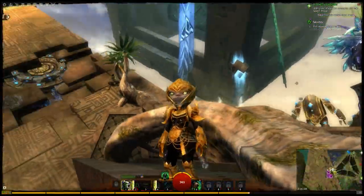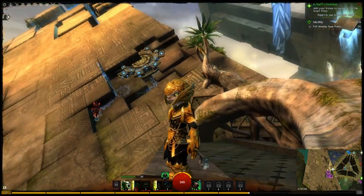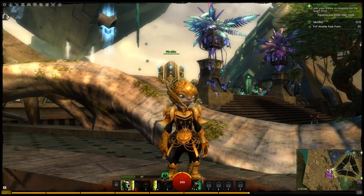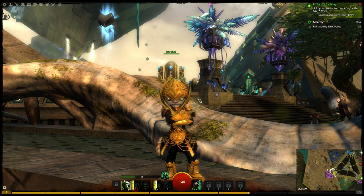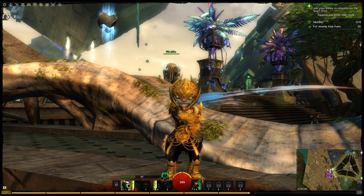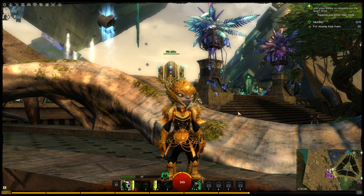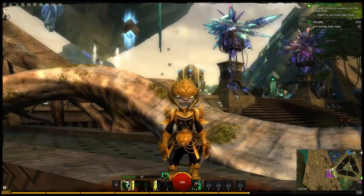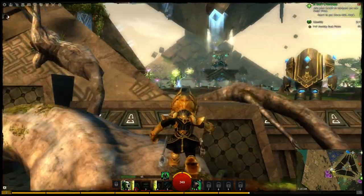Here we are looking at the Asura character — male Asura. I played around with the dyes a little bit and made it more golden. It's kind of funny that they gave you this outfit after the world summit in the last Living Story patch, because this would be the perfect ceremonial armor to wear to such an event with all the world leaders converging at the Pale Tree. But alas, I had to wear some dingy adventurer's clothes — now I am ready for the next world summit.